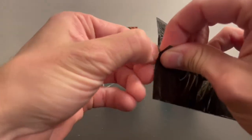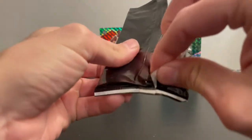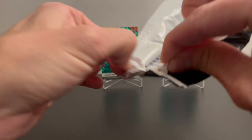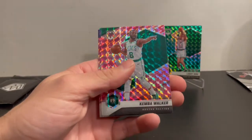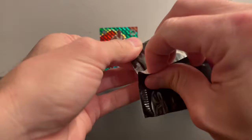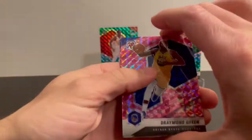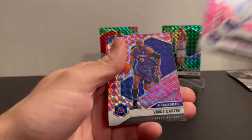Now we have two packs of the camo cards. So it's pink camo — Kemba Walker, Brandon Clark, and Charles Barkley. And our last pack: Jermon Green, Harrison Barnes, and Vince Carter.